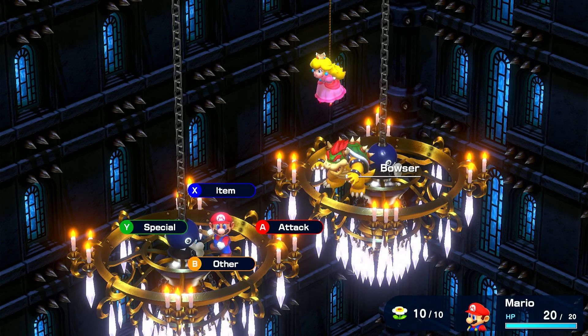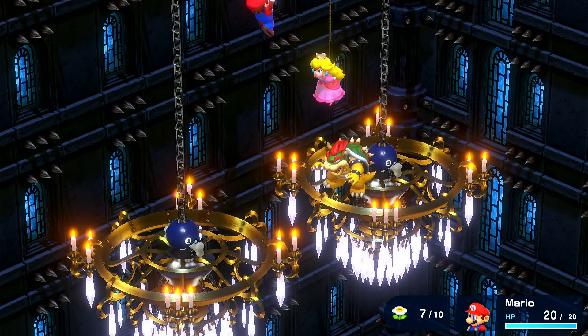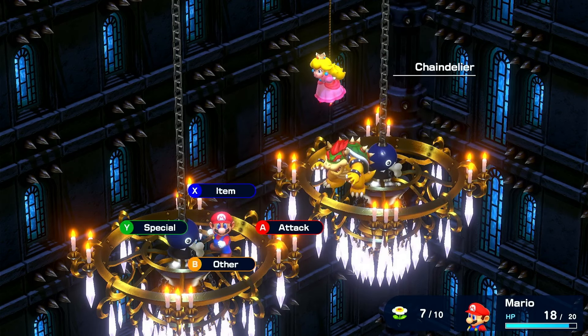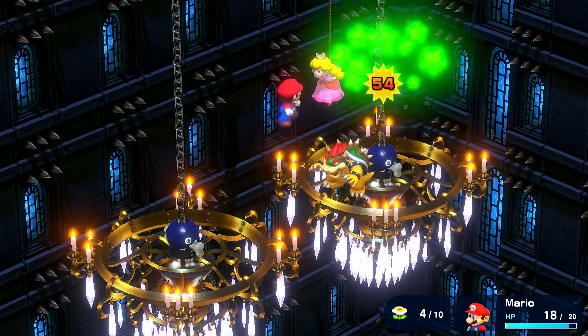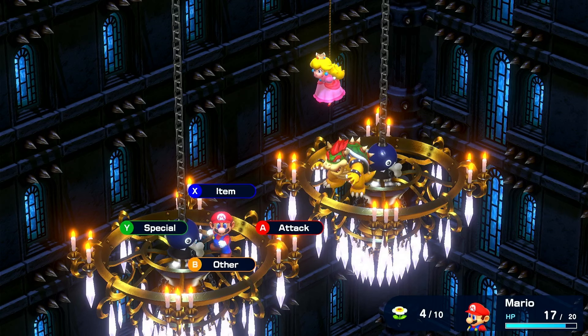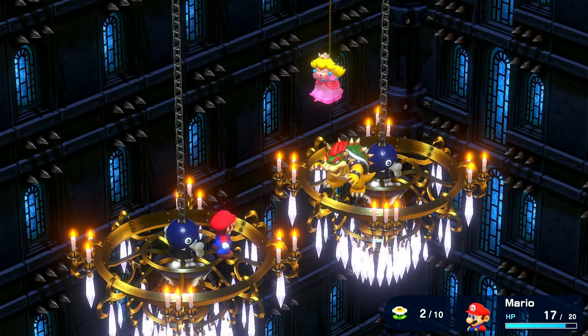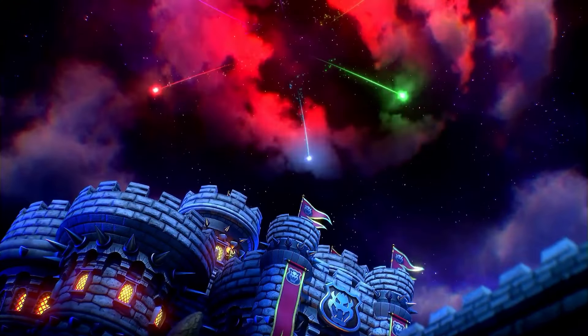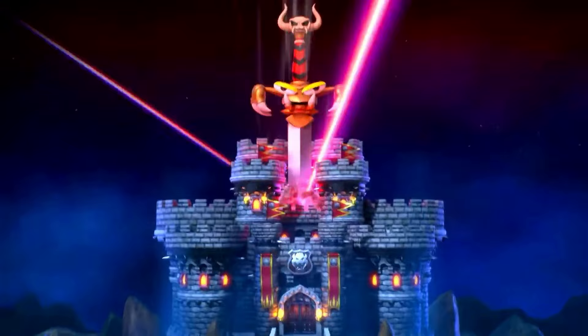We start off this run in Bowser's Keep, and it's pretty easy right now because we only have Mario. However, it is best in this circumstance to go for the jump special as much as possible, because it gains damage over time, which we'll need later. And now, with the star road shattered, we can get to the actual beginning of the run.